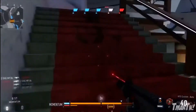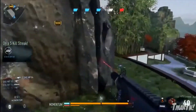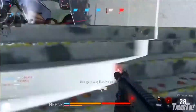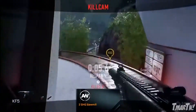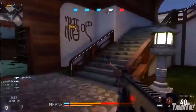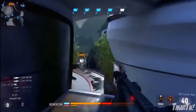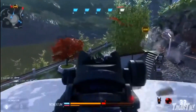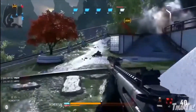This game mode is essentially linear domination — it's domination in a line. There are five different points in sequence that you have to take, and they can also be taken from you by the enemies. As you take the enemy team's flags and push forward, you're pushing them back into their side of the map, back into their spawn. It gets harder and harder to take flags the further you get along because they're spawning right next to those flags — pretty much in their base. Whereas when you die, you spawn way back in your own base.